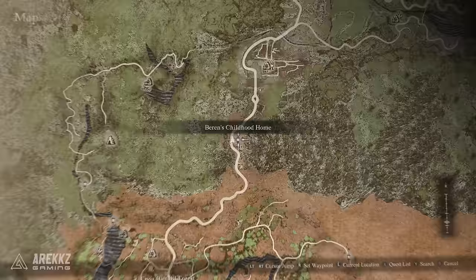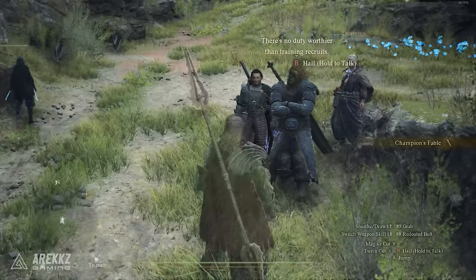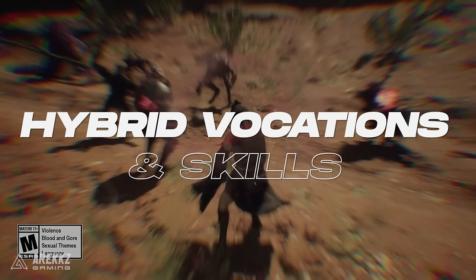Beren will then say that he's leaving Vernsworth and you must now find him in Battahl. He will be here on the map, just south of the checkpoint rest town border, and when you talk to him, he will thank you and give you the Meister's teaching for the Warrior.